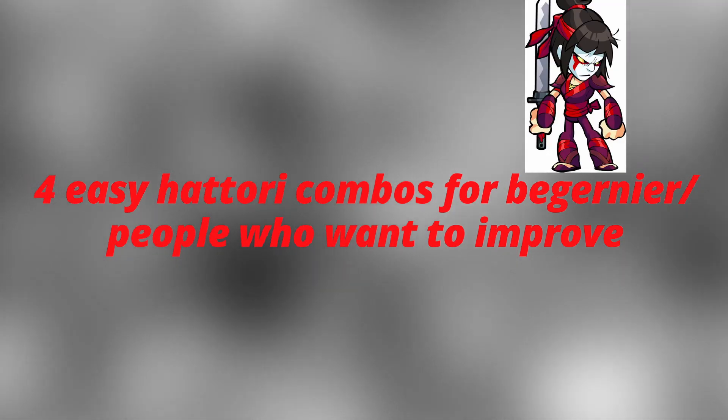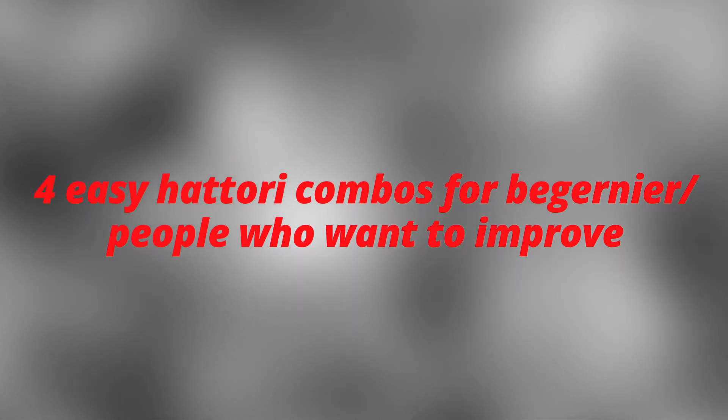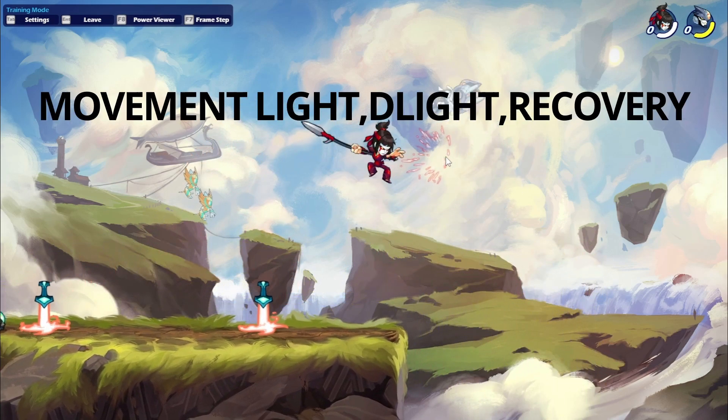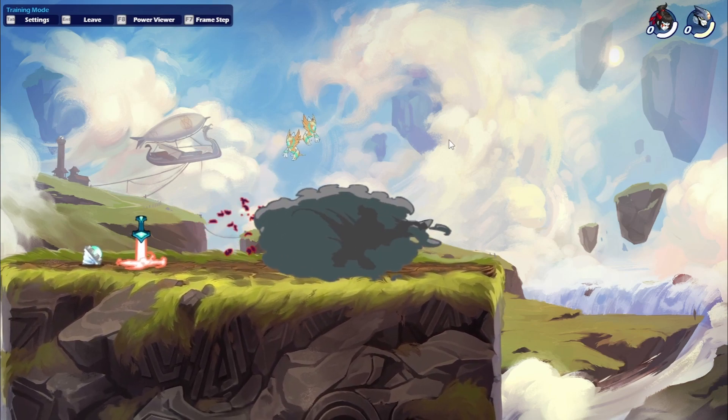So here are four easy Hattori combos for beginners, or people who want to improve. The first combo is movement light, down light, and recovery. Really easy, really effective.